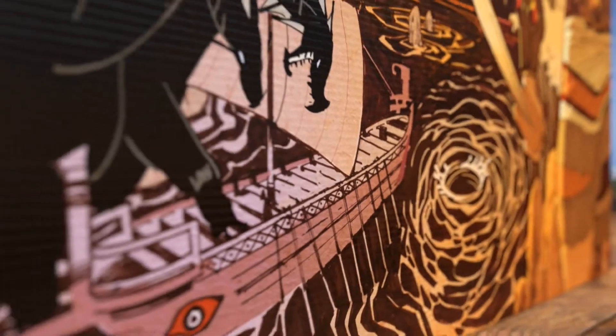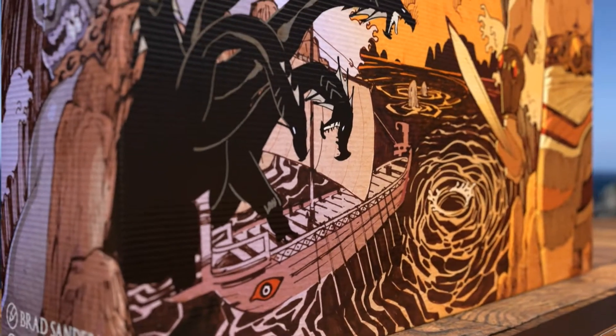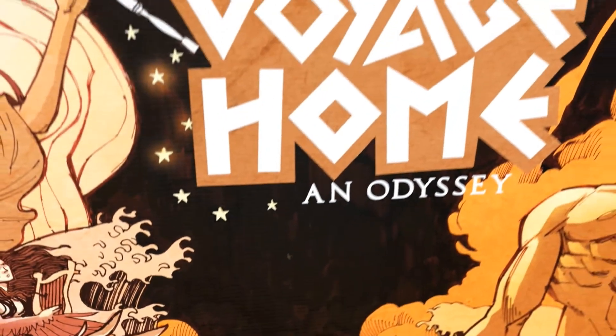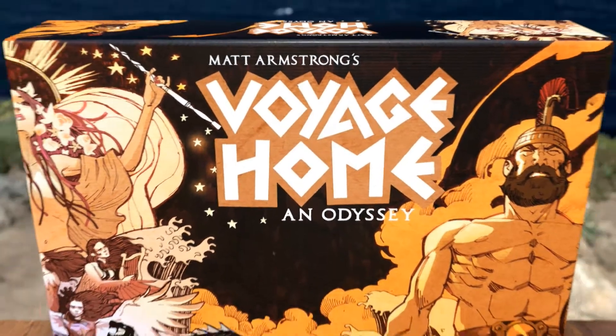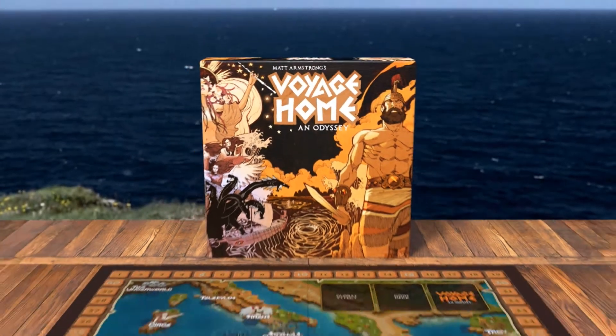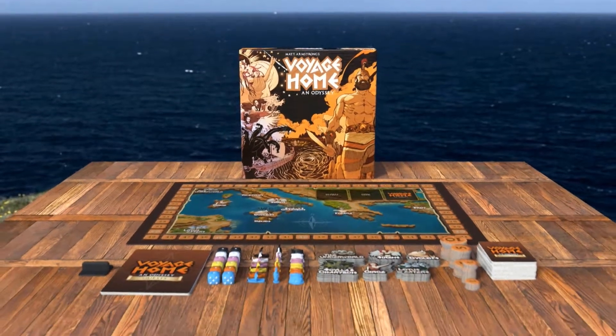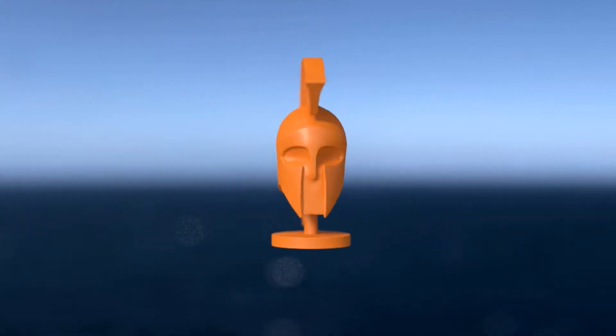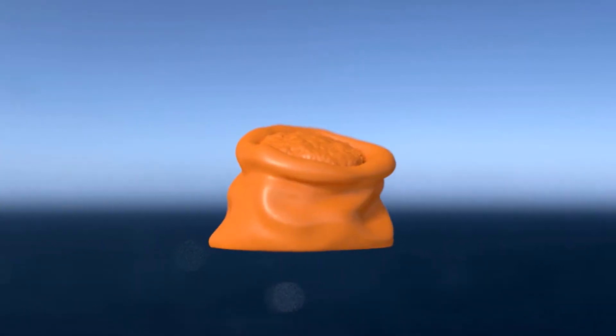Following the end of the Trojan War, the Greeks are boarding their ships and returning home. But the army of Odysseus, the Ithacans, have angered the gods and their journey home is not going to be easy. Voyage Home: An Odyssey is a tabletop board game for two to six players. In this game you are captaining one of the Ithacan ships, with 35 crew on board and starting with 45 supplies. Your mission is to complete six quests and return home to Ithaca.